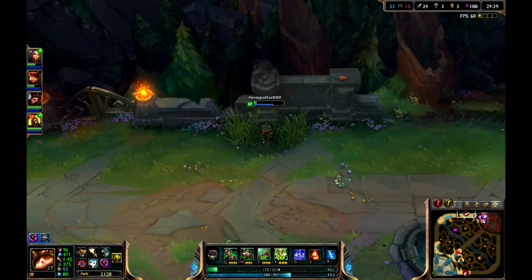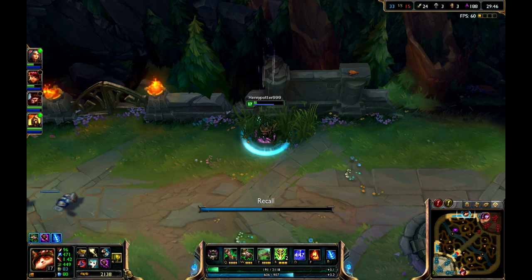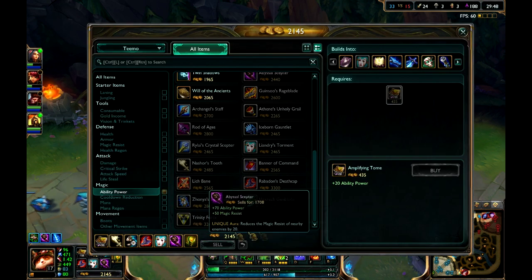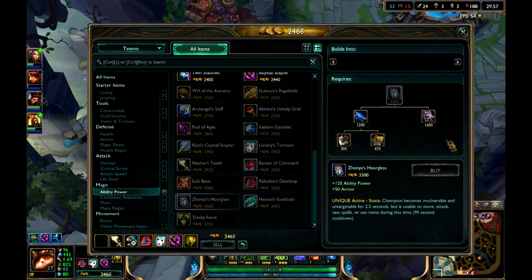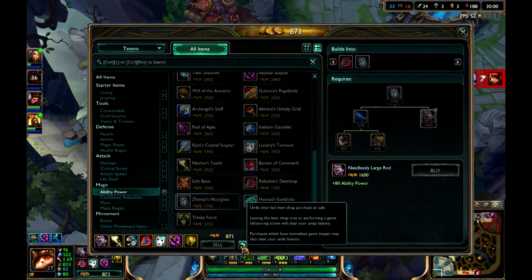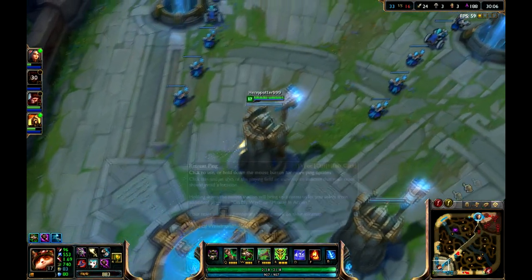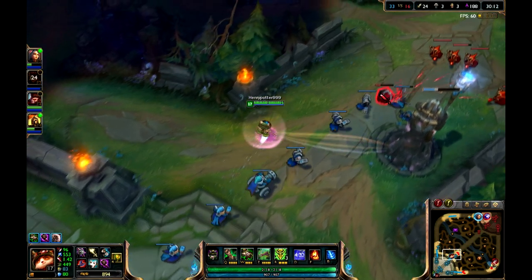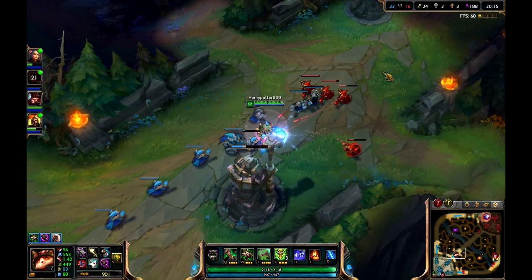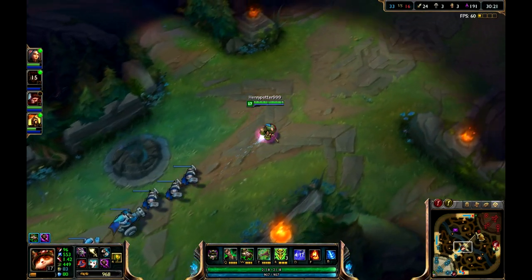I will recall right now because I am very low on health. Note that you can sell your items, and right here you can undo your item purchase. But please note that whenever you leave the shop, you can't use that button anymore until you go back to the shop. Then you can undo that purchase. So basically, if you accidentally buy something you didn't want, you can undo that — but once you leave the shop, you'll just have to sell it.